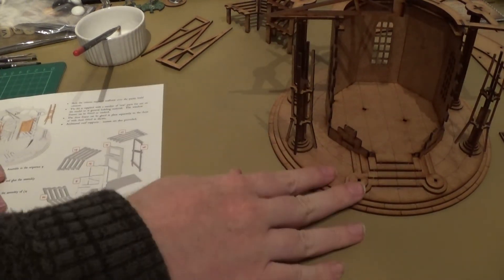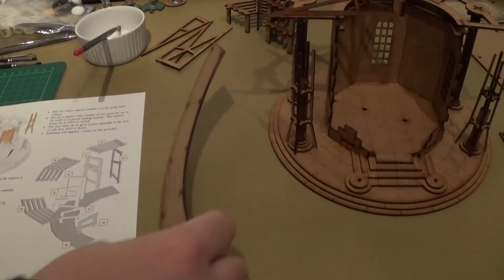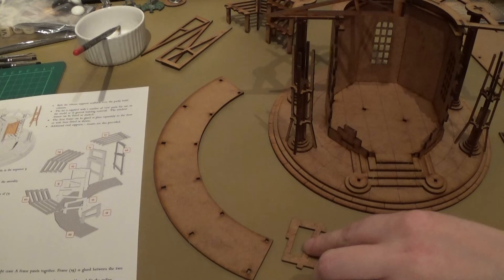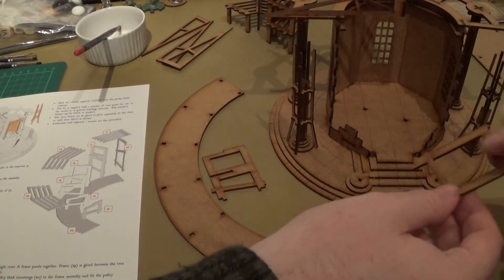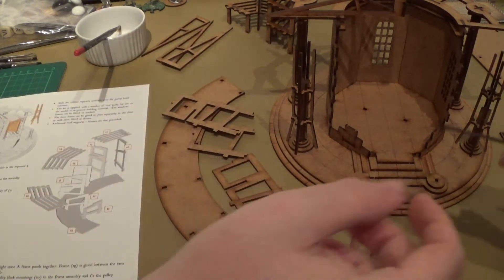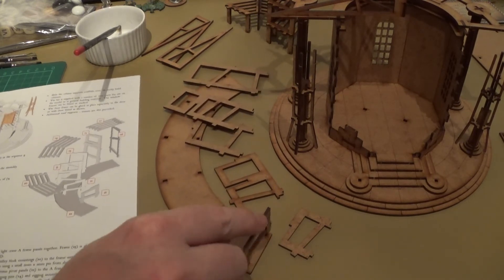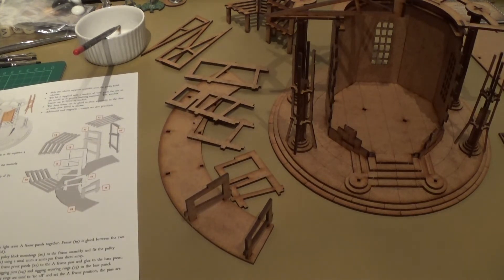The last bit of actual freestanding scaffolding is this separate base section — you can move it away or not. This is a stepped part. Those two are part 11, that one's 9, then you've got 15, 13, and 14 — and 16, that's the last one. You have it so that the raised part faces the centre. These plank pieces are then going to fit on with the raised part to the front, not centre.